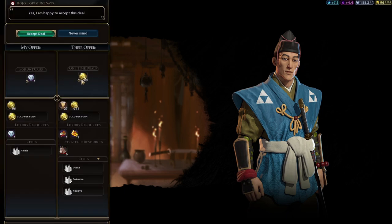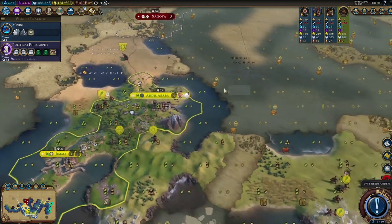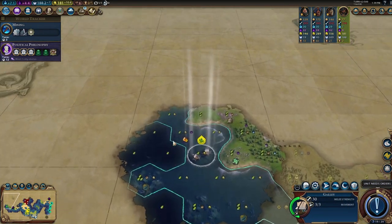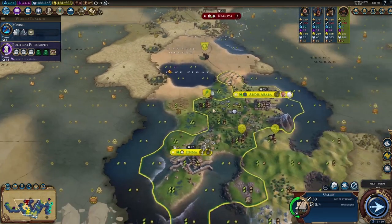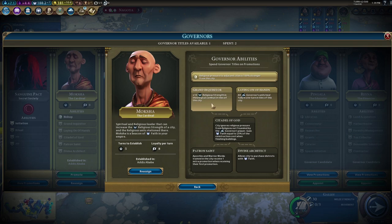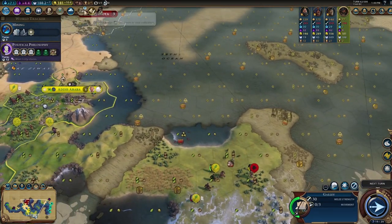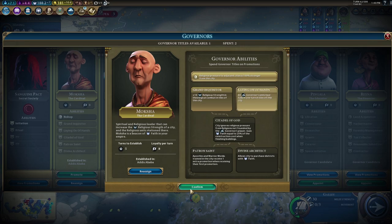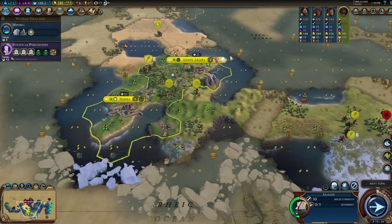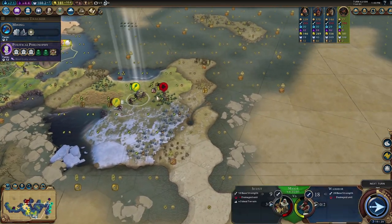Japan gives us 85 gold, putting us at 181 — we're about 100 away from buying a shrine. We need a city over here before Japan and probably eventually another city over there. We finished Shipbuilding. Japan still doesn't have a religion — India got one, but not Japan. I'm going to take Laying on Hands belief which saves so much time — it's so great. We've already spread our religion to both our cities.